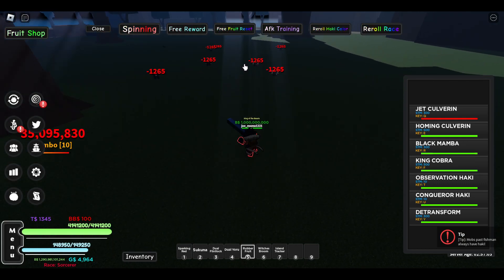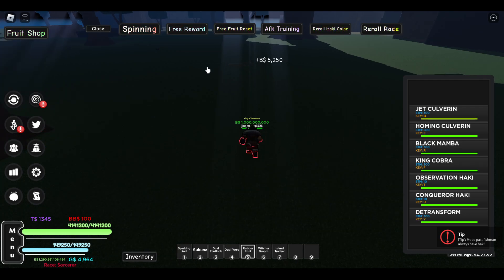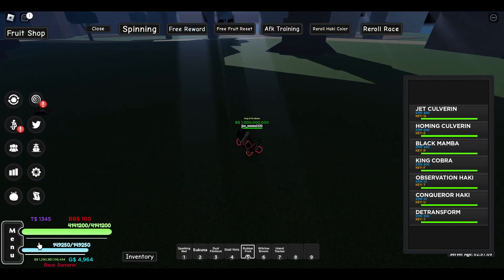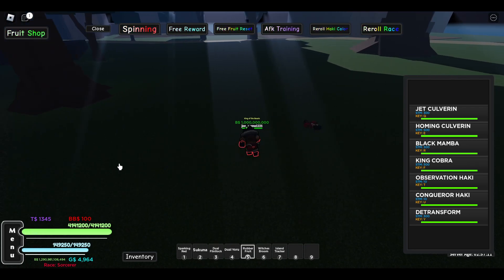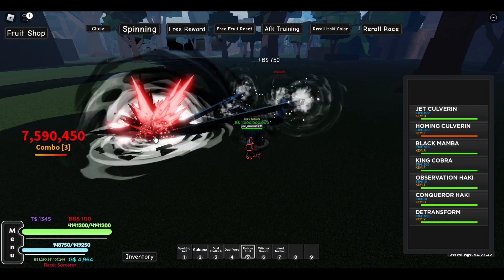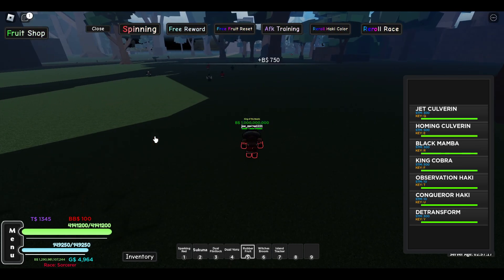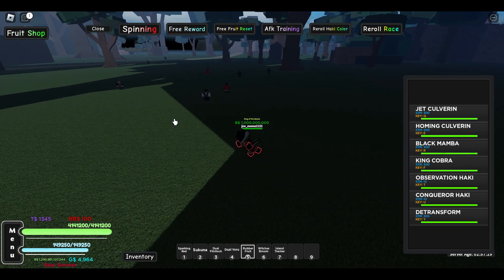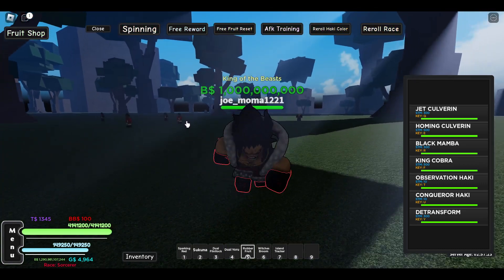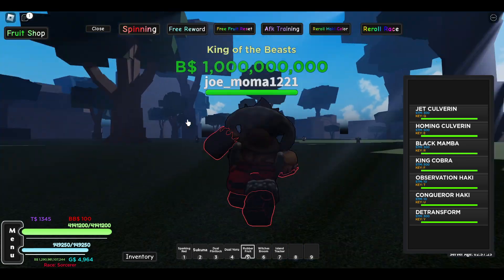Here we go. Our first move: Jet Colvrin — it goes wherever your cursor is. And then we have our next move: Homing Colvrin. This one just goes to any enemy, straight towards them. It's like a homing missile that tracks them right away. And this is our running animation — it's kind of scary.